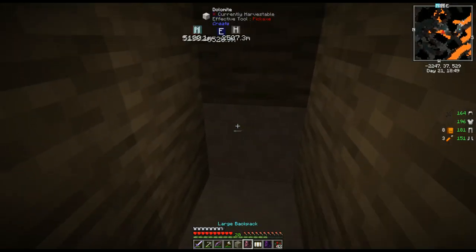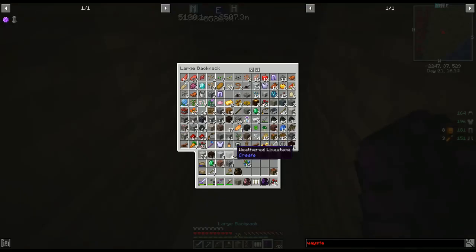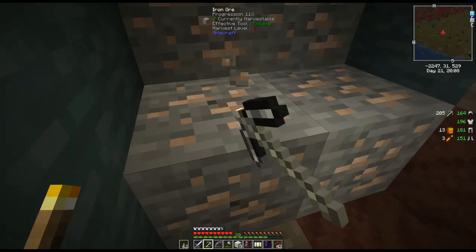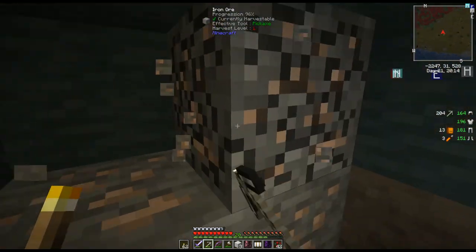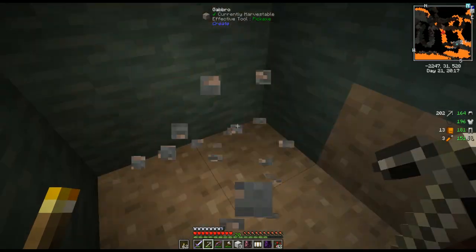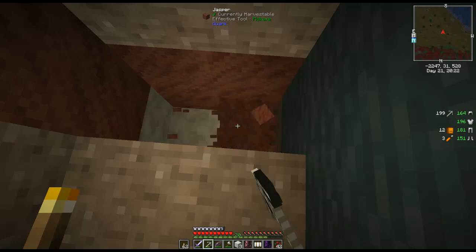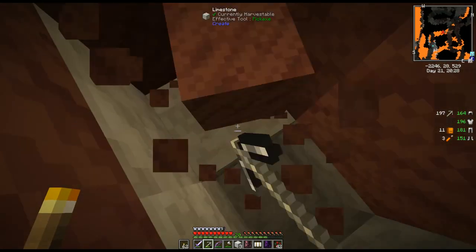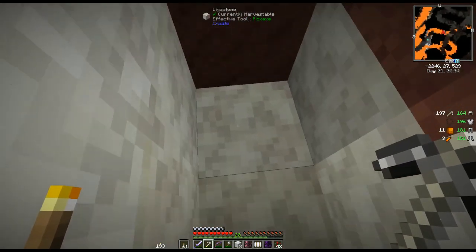I'm out of torches so let me make some more — and another backpack. Let me make some torches, be right back. Okay, we're still going and apparently there's a cave somewhere around here because I can hear lots of mobs. Oh, now we just hit a cave system on the map, so now we're gonna want to really be careful. I don't hear lava yet but we can see some on the map.